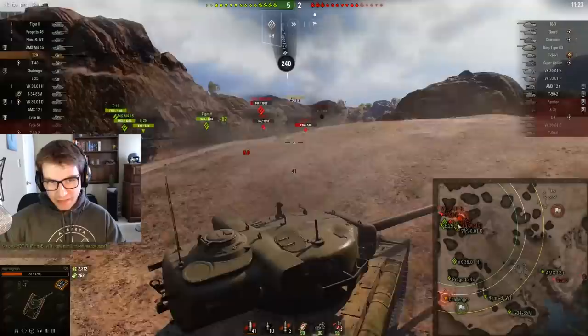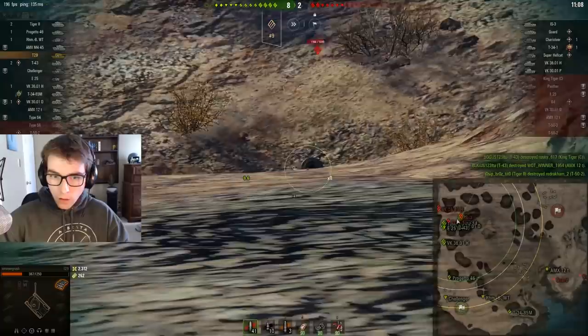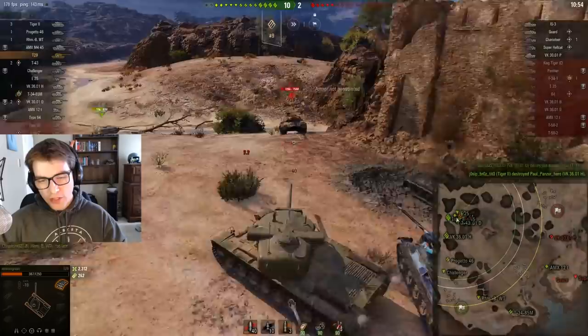Brilliant play from the enemy IS-3 right there — managed to keep me alive. I really appreciate his generosity. From here I'm going to be very aggressive against this IS-3. I need him to fall back so I don't die. I'm making sure he has no support as well — I don't think any vehicle on his team apart from the Guard could kill me, and he's spotted in the south. This Type 64 is making a bold play against the IS-3. The VK is dead — perfect. Now we can use our gun depression against this guy.